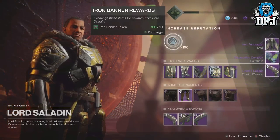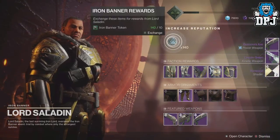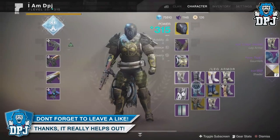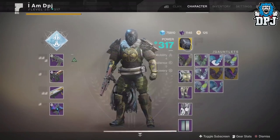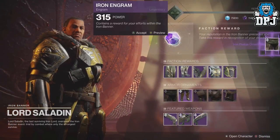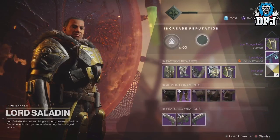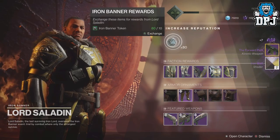I got the ship, I got a hand cannon - yeah, going good people, it's going good! I got the shotgun and I got some shaders. I got the boots - do I need the boots? No, I don't need the boots. With a higher level let's put that on, and these would just be infusion material. I need the helmet and a class item, that's all I need. Iron Pledge ornaments - oh yeah, I was wondering what that was. Got the helmet - yes people, got the helmet!